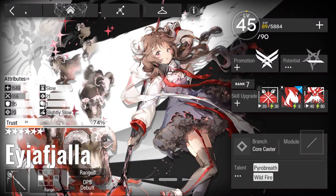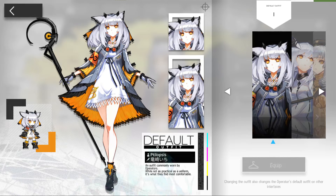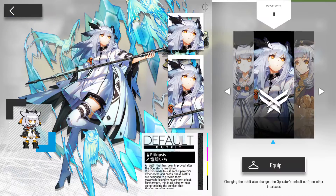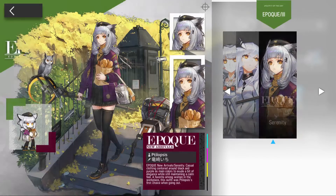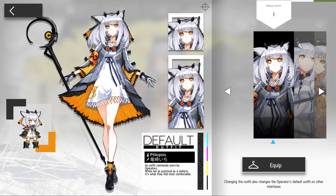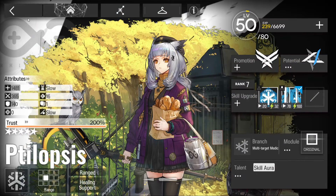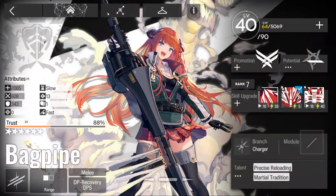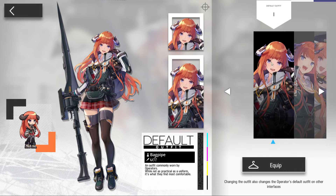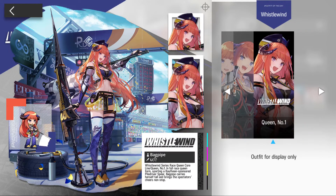Here are your outfits - you can change skins if you have them. Whenever any character is raised to Promotion 2 they get an Elite 2 skin. For example, Bagpipe without Promotion 2 looks one way, and with Promotion 2 she gets a new look. Some limited skins can also be purchased separately.